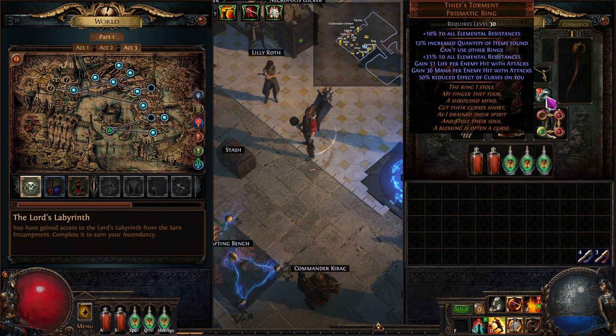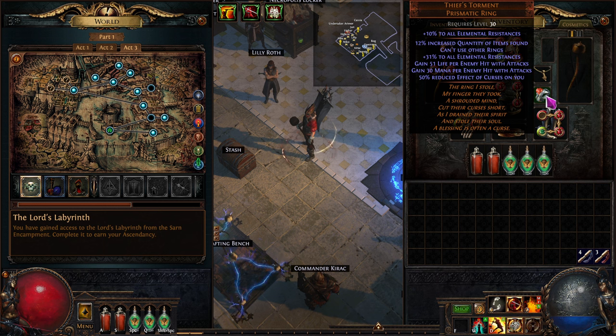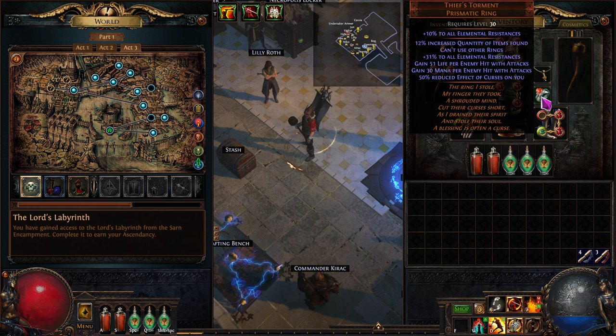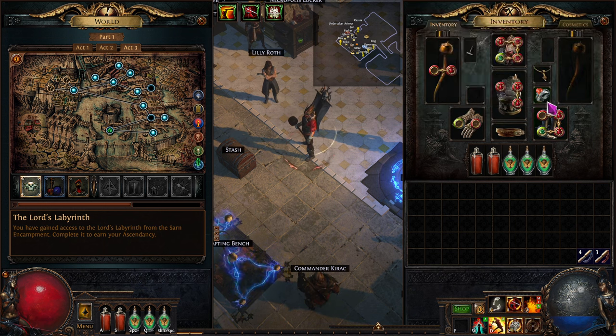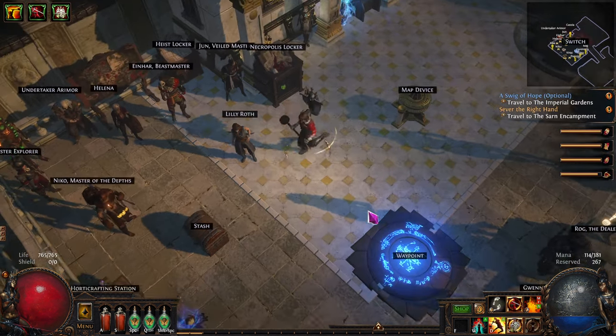The Thief's Torment ring is going to carry us into white maps. It gives 41 total elemental resist, which can roll up to 50 total across fire, cold, and lightning. We can't use the other ring slot, but that's fine. We get increased item rarity, and the mana on hit takes care of our mana completely. The life gain on hit is huge - you want at least 50 or more. We also get reduced effect of curses. Imagine a ring half as good and you'd wear two of them - so why not one ring with all of that?